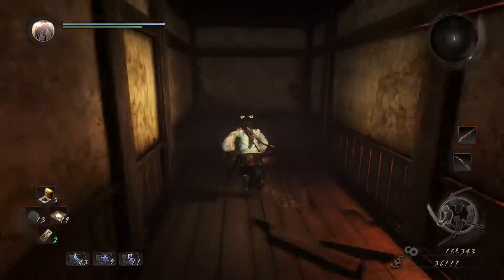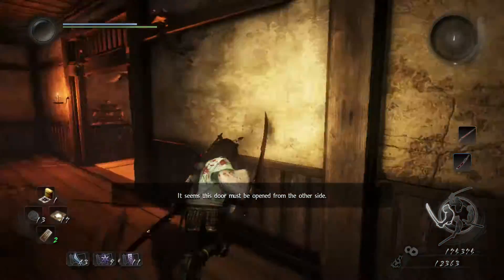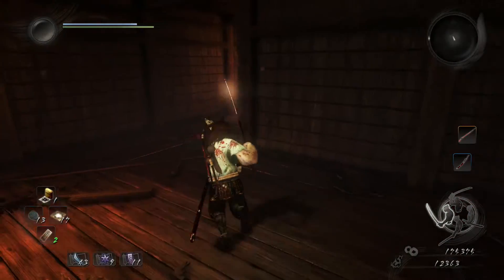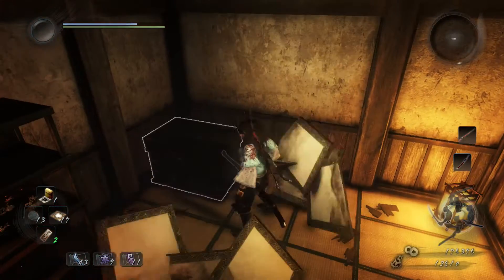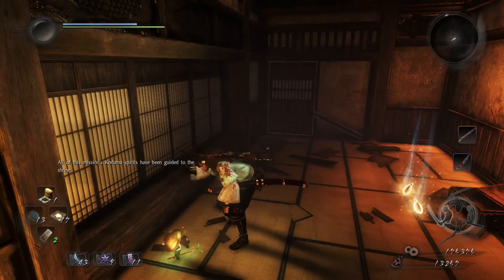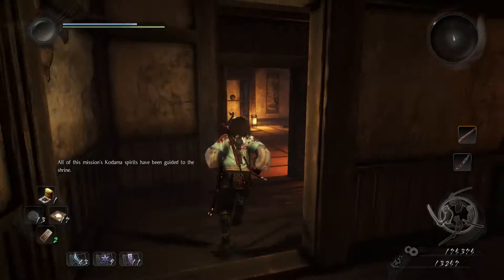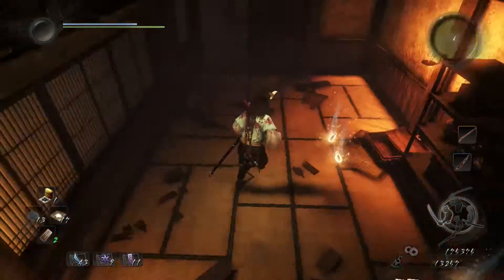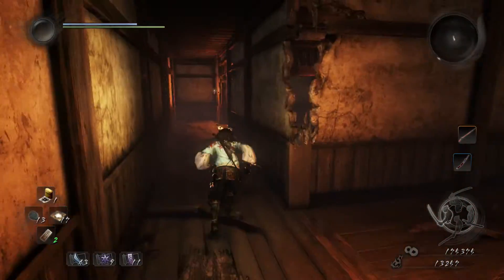Heading down here, watch out for the yokai in the room. We'll head out and take a double left. Just behind this item there's actually a wall you have to turn from the other side, which I'm doing now. We head back up to that trap door in the corridor — in the corner room there's a little chest, a bigger chest, and another kodama. This also connects back to the first shortcut ladder we activated.